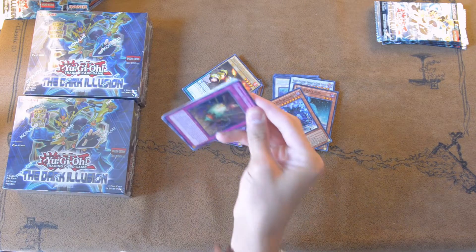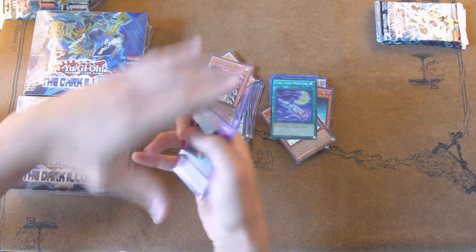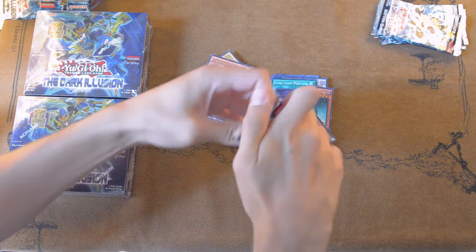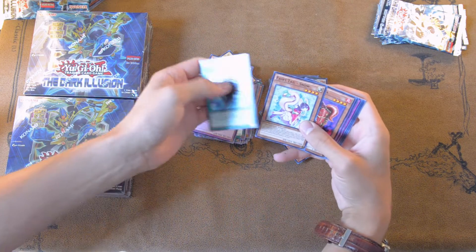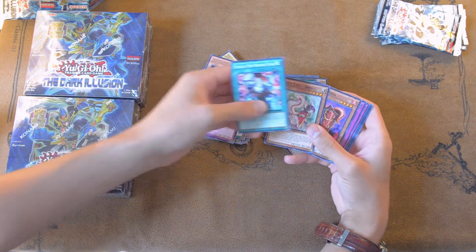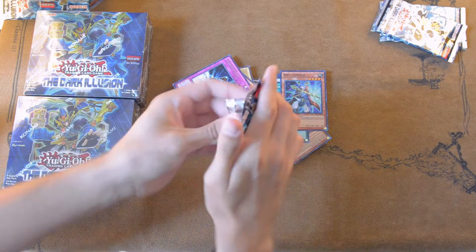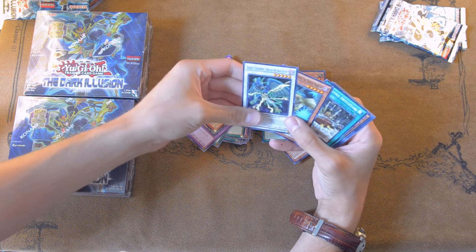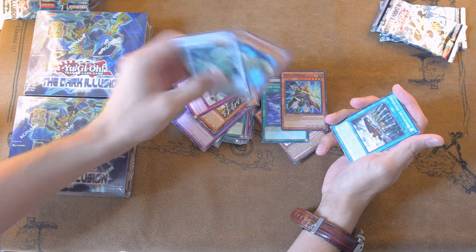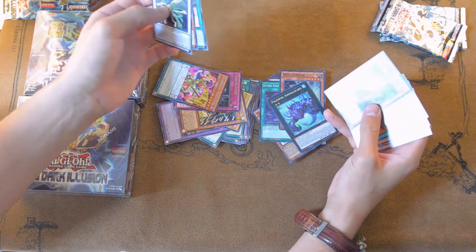Still got two more boxes to open. Spiral Gear Drone. And Lunalite Perfume — Lunalites are getting some support in this. I don't think it's going to make them meta-relevant, but I've seen people splashing them with the new archetype, Metal Foes. Metal Foes still need their Invasion of Venom support to be really meta-relevant. This is supposed to be short-printed and I've pulled two so far, so that's fine by me. Try-Mid Pulse. And Spellstrider. I forgot that was even a card in this set.